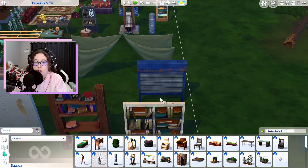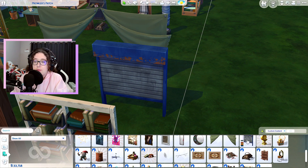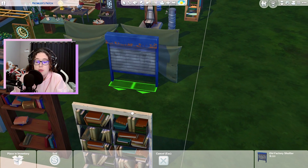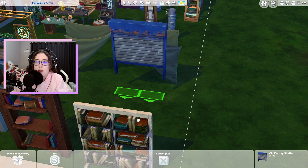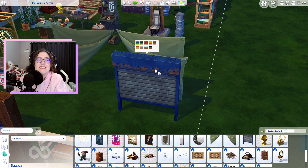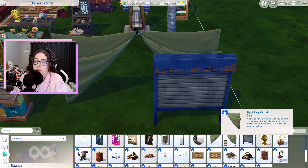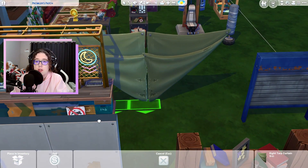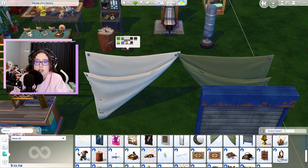Moving along the lot, we have a couple of new curtains. There's actually one that looks like a garage door — everyone thought it was a hint toward cars — but apparently it's just an old factory shutter. It falls under the curtain category. There's a right top curtain and a left one so you can put them over a window however you want. They come in a bunch of different colors — one kind of looks like a blanket.